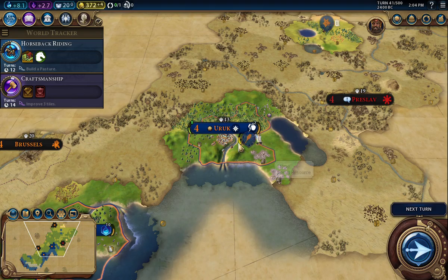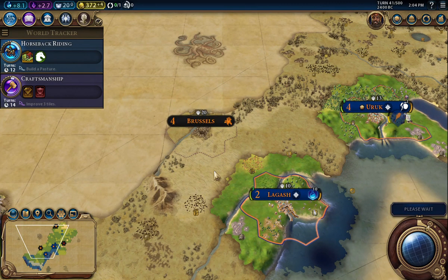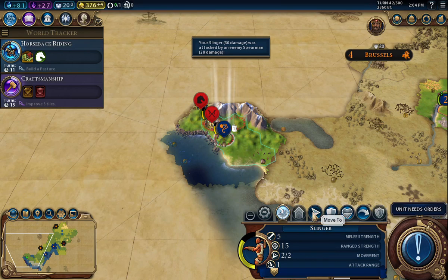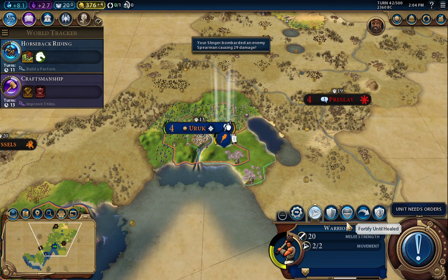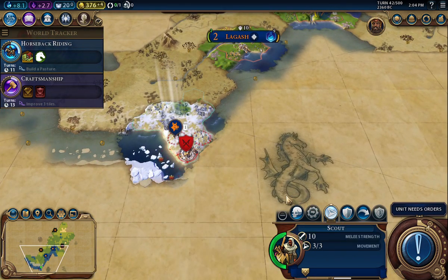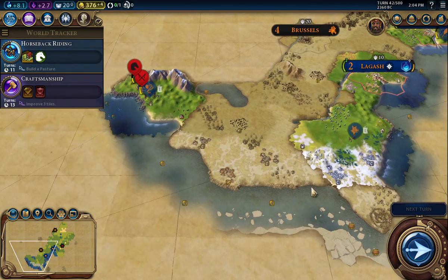Once that builder comes out, that'll move the warrior out of the way. That's the sound of another camp. Let's get that attack in. The warrior can fortify until healed again. There must be another camp down here — let's back the scout off. I probably want to build up some more military. There's a camp right there, so maybe the slinger could take care of that.